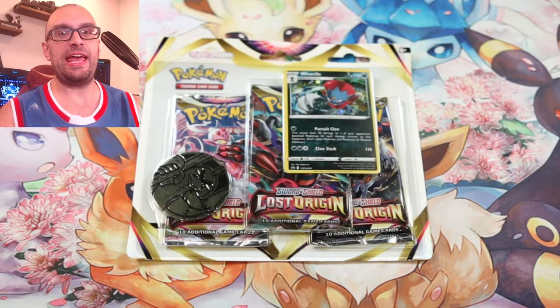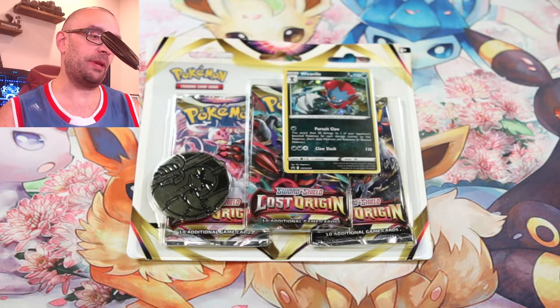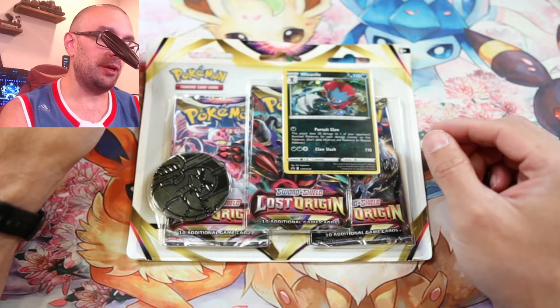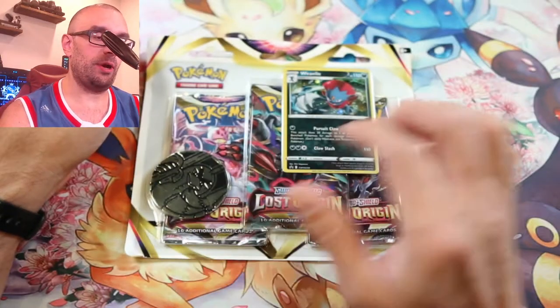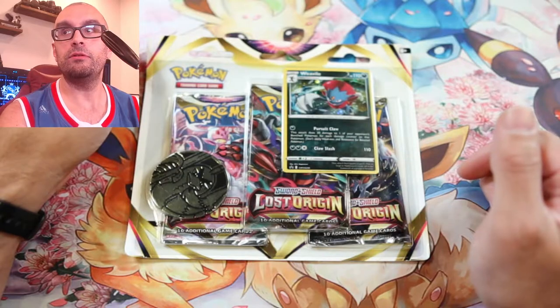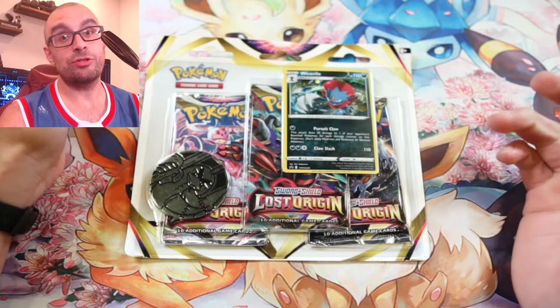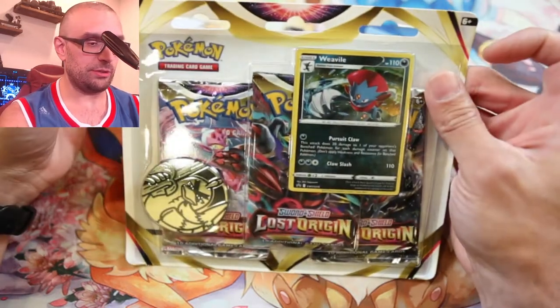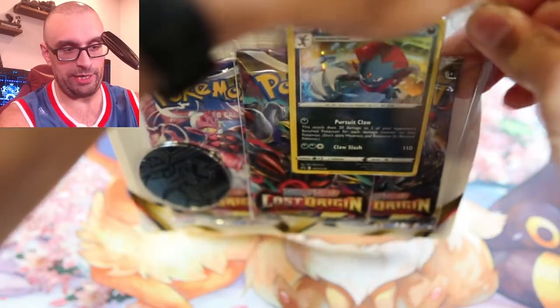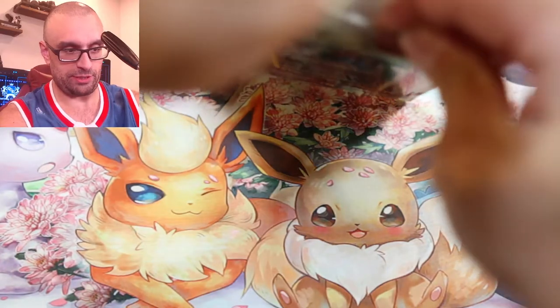Welcome back Pokemon trainers! Today we are doing another pack opening — a checkout lane opening of Lost Origin. It's basically three packs, a coin, and one card, which happens to be Weavile. So let's get into it and see what we get. I was going to open this before the video but I wanted you to see it as I open it.